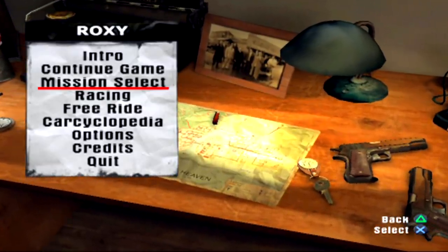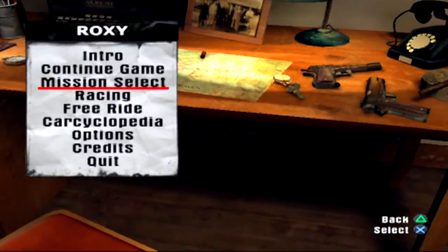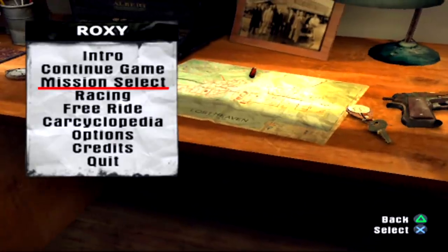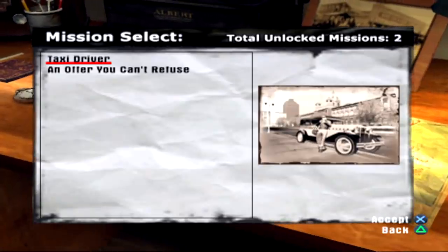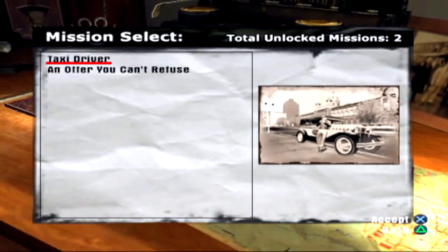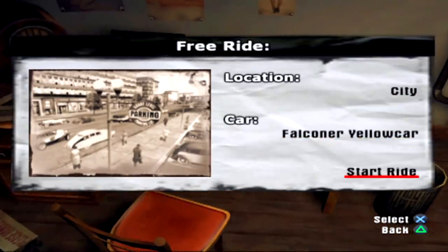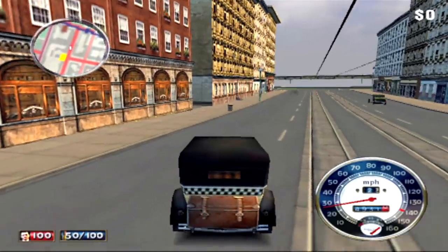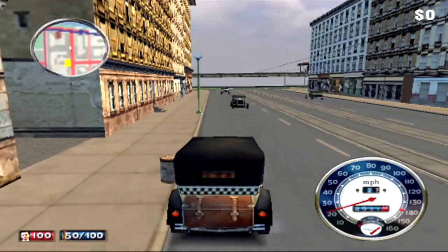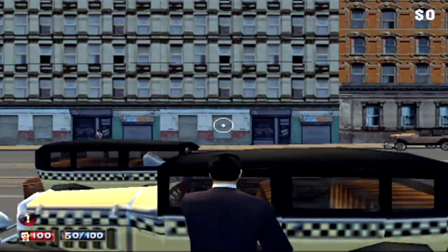Back at the main menu and the intro is now there, which is nice. We've also got mission select, which is interesting — so we can jump to whichever mission we want. That's kind of like the chapter loading in Mafia 1. What we're going to do is jump into free roam and go to the city, which will give me the opportunity to get out of the car and do some on-foot stuff, since I couldn't really do that during the taxi mission.